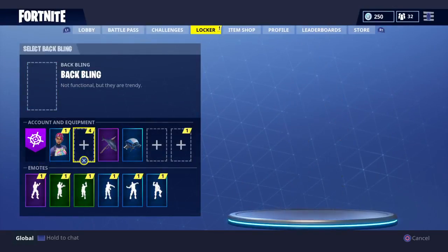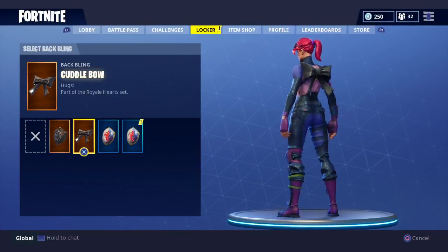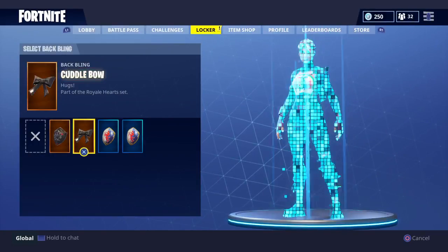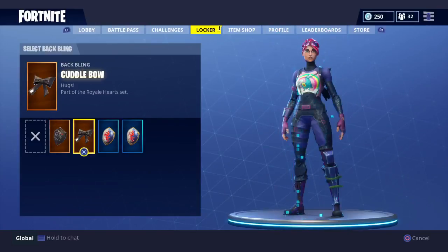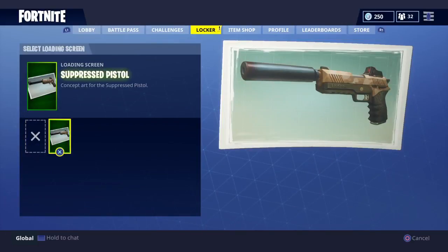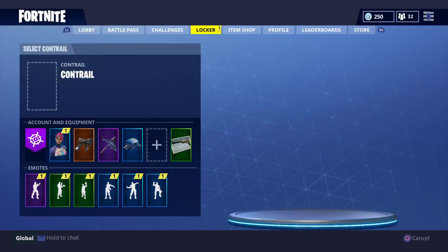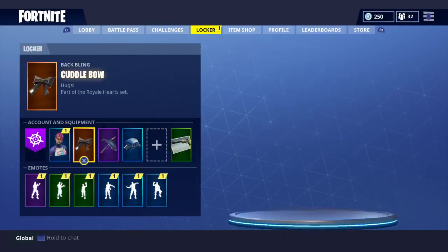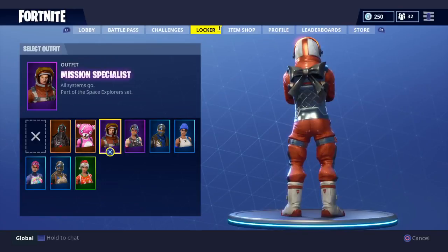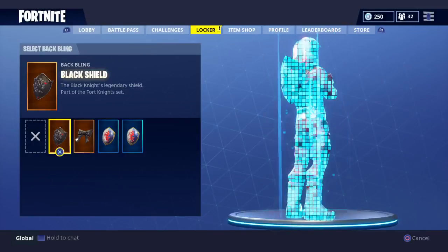Here are the back blings. That's so dope — since I have the Teddy Bear, I can put it on my Bright Bomber. That is really cool. Here's the loading screen, and here are the trails. And here's the new Mission Specialist — I'm going to go ahead and equip it since it is the new season.